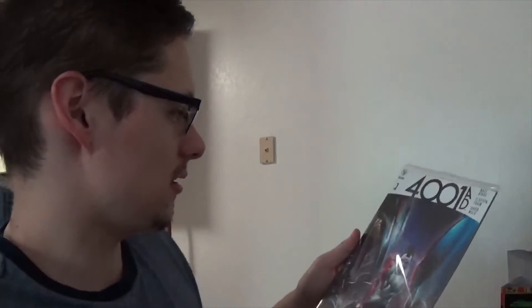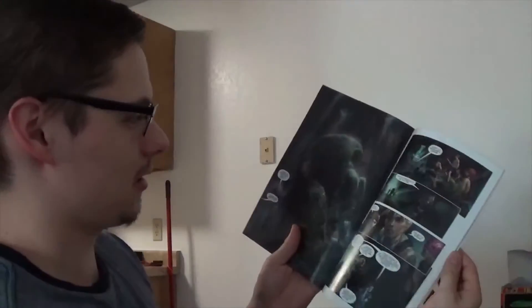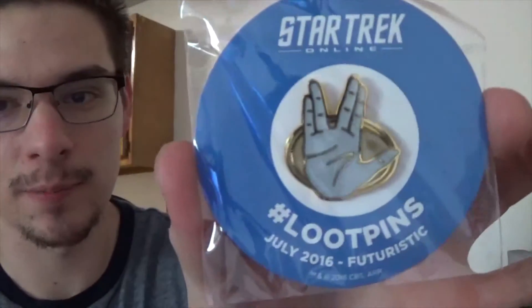It looks like we got a 4001 AD — looks like some sort of comic book, not sure what comic this is. Before each crate comes out they tell you what the theme is, so they don't leave you hanging and you don't buy something you don't like. This is a cool looking comic, pretty cool. And then every Loot Crate comes with a little pin for the theme — look at that, July 2016, futuristic was the theme, and that's a little Star Trek pin, live long and prosper. This is the booklet that comes with each one as well — tells you what each thing is inside and goes in depth about stuff coming up.